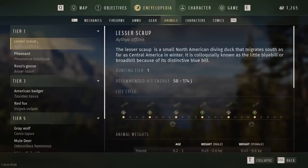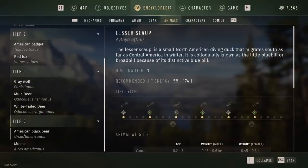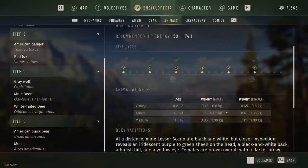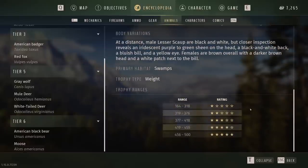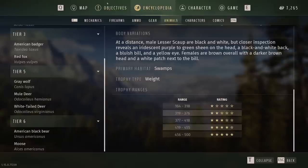Whenever you encounter a new animal, whether by finding a need zone or by shooting and picking it up, you will unlock the encyclopedia entry for that animal. You can read all about that specific animal and see the animal's tiers, which show you the equivalent tier of weapons. So far there are no tier 2 animals on this map. Gray wolf, mule deer, and white-tailed deer are tier 5; American black bear and moose are tier 6. You can read about all of the need zones, weights, and trophy ratings. If you're looking for any information, there's a really good chance you'll find it in the encyclopedia.